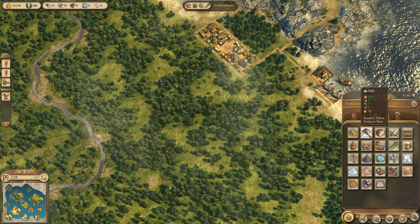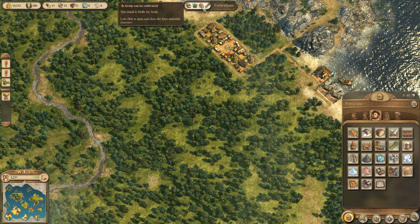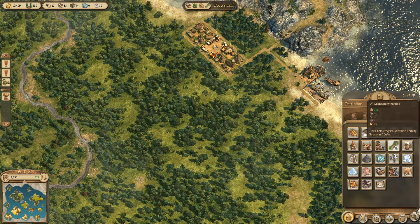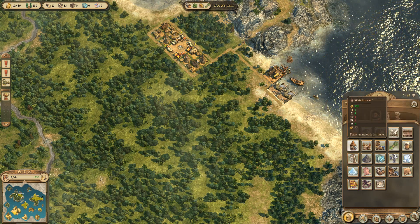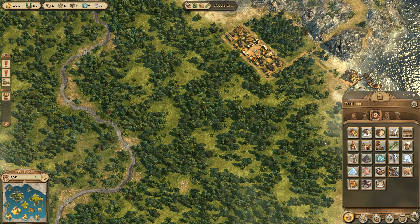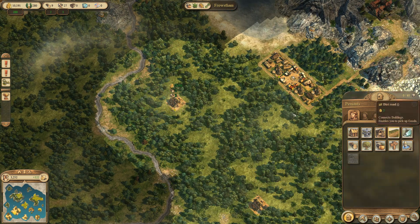A crop farm produces wheat — even though it calls it grain up here, that's kind of annoying. It's wheat not grain. So I need wheat and herbs. Herbs and wheat produces beer — fantastic, that's what I need. So let's get going. I'm going to need to expand my territory. How do I do that? It's a market building — let's get a couple of these in and let's get them connected up.